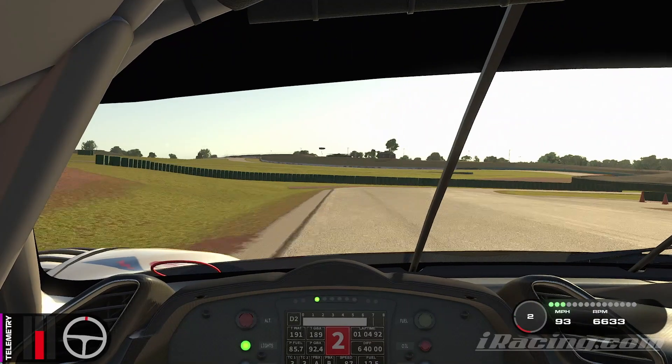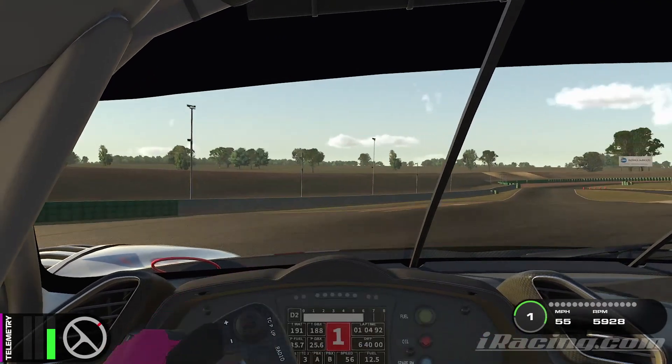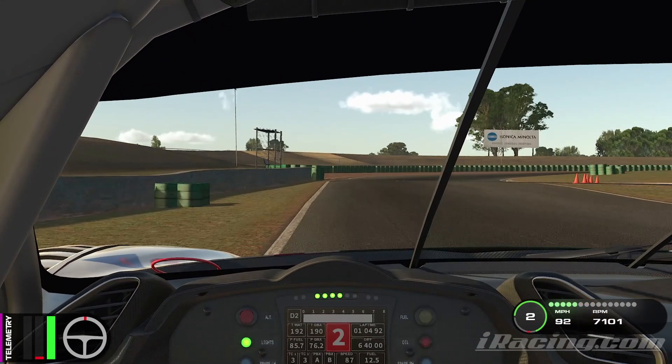The next braking zone is easy — there's a little mud patch on the left-hand side. Go from third down to first, hard braking in a straight line, turn in, hit that apex, try not to mount the curb and you'll easily gain a tenth there. The following braking zone is tricky as there's no real indicator on where to brake — look for those green tyres and brake just slightly before them, down from second into first gear.